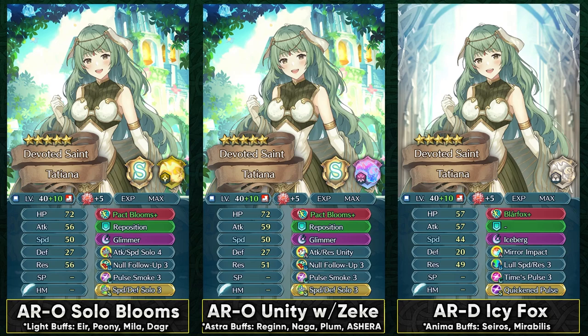For Aether Raids offense, she could definitely run a build similar to what a Brunia would run, but obviously she's gonna be facing competition from Brunia as she's gonna be susceptible to all kinds of debuffs from Dark Shrine, Chill Resistance, Mirabilis's Dance, Triandra's Dance, and all of those things. So you have to keep those things in mind. Still, you can just go with a similar build to Brunia and run double solo skills. This can give you the extra stats which are much needed for a ranged unit, and she can hit a very high amount of resistance.